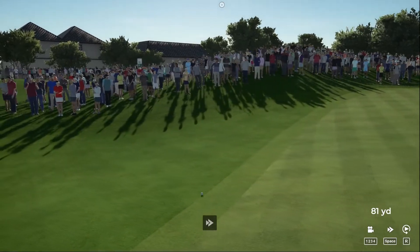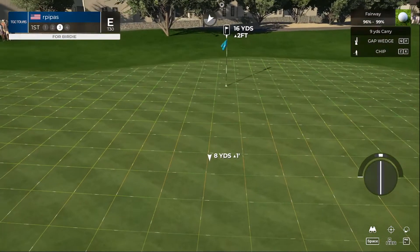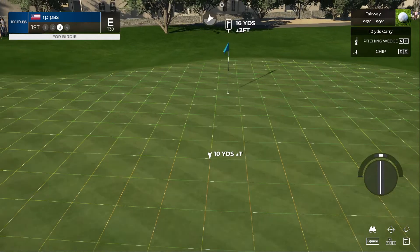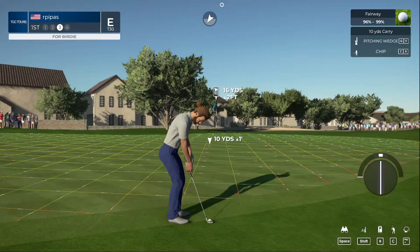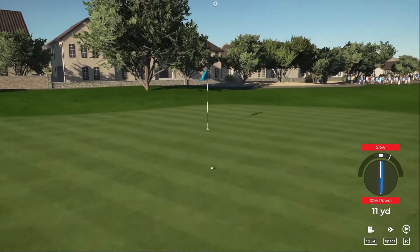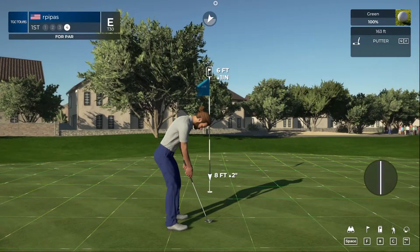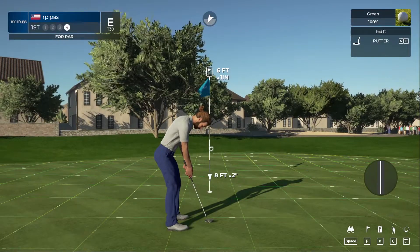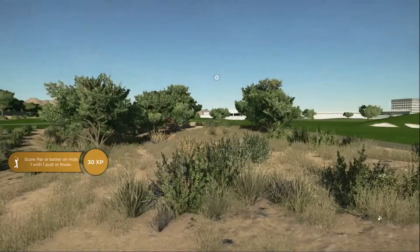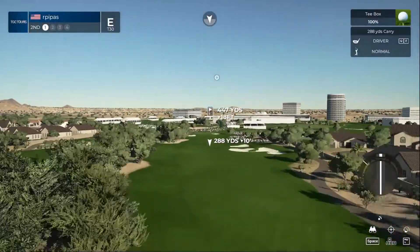Rolling off the green. Third shot — we've got the lob wedge, sand wedge, gap wedge; let's go with the pitching wedge and try to get some extra roll, get it up that hill. Drop this and save it — a little double breaker for six feet. Starting off with a par, that'll work. You are currently sitting right at even par.